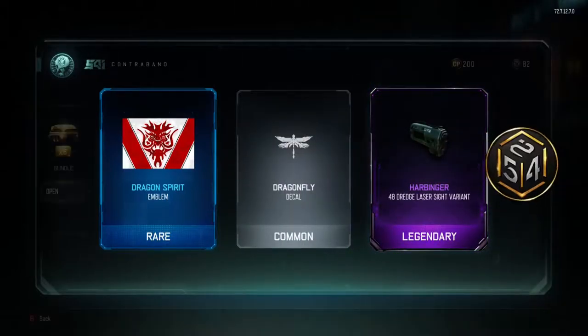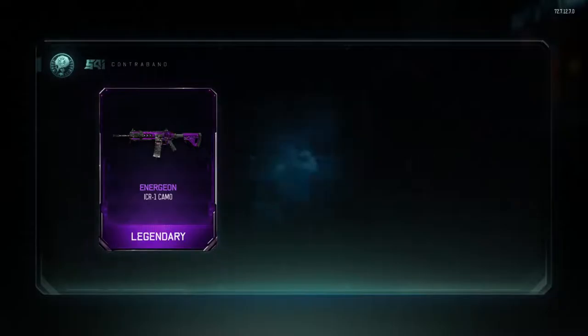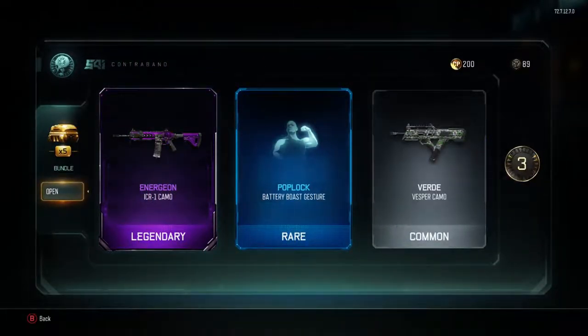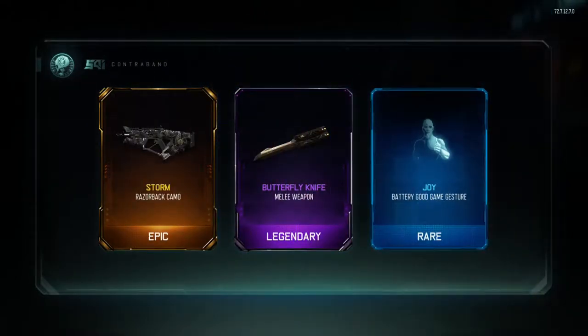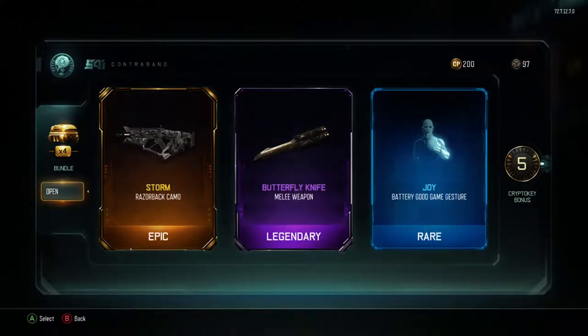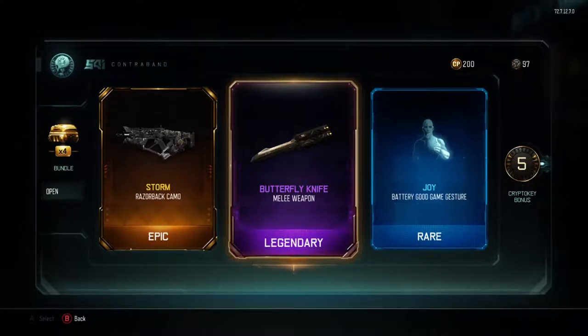Japanese Dragon emblem — that actually looks really cool, it looks like something you'd put on a flag. Energon again for the ICR — this game loves me! Energon looks really similar to dark matter but it's pretty interesting. Storm camo for the Razorback. Butterfly knife — are you serious?! I've already gotten three weapons in this video and I haven't even opened the weapon bribe yet. I swear to god, if the weapon bribe gives me a duplicate weapon I'm going to punch something. But a butterfly knife — that is awesome! Three weapons so far. This is a really good supply drop opening!